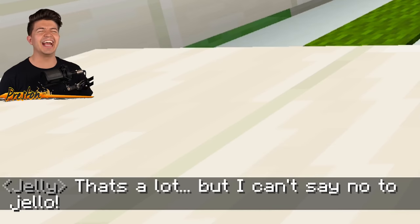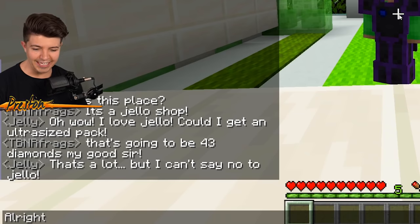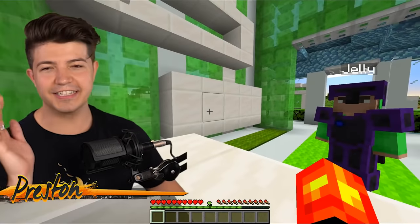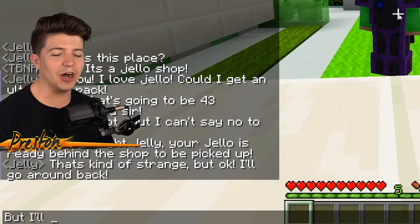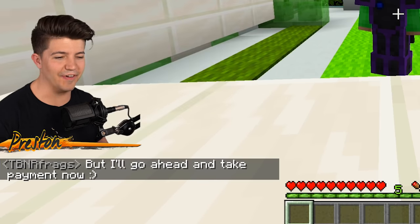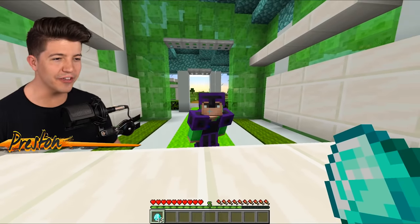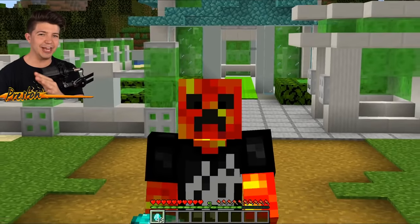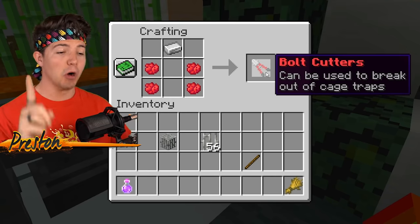Our boy Jelly wants an ultra-sized pack of Jell-O — those are pretty expensive. That's going to be 43 diamonds, with the friend discount. He says 'that's a lot, but I can't say no to Jell-O.' Jelly likes Jell-O confirmed! Jelly, your Jell-O is ready behind the shop to be picked up. I can't carry any Jell-O on our shelves because we haven't had them installed yet, but I'll take payment now — smiley face. He just threw 43 diamonds so fast! While he's going around back to the shop, it's time for us to bolt. There might not be any Jell-O behind the shop — I'm sorry, Jelly.